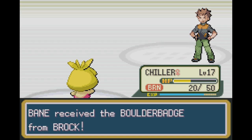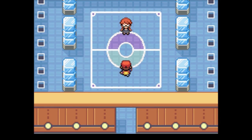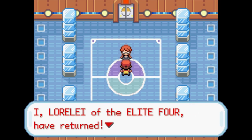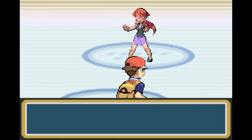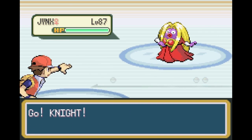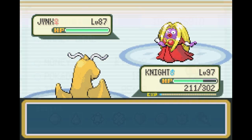The Elite 4, from what I can tell, have some sort of level scaling happening. I went there at level 81 and their Pokemon were level 87. Then I went there when I was 86 and theirs were 90. But then I went when I was around 91 and they were back down to 87. I'm not quite sure what's happening with that, but I find it interesting.